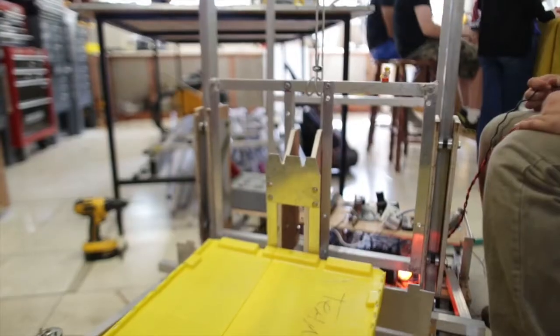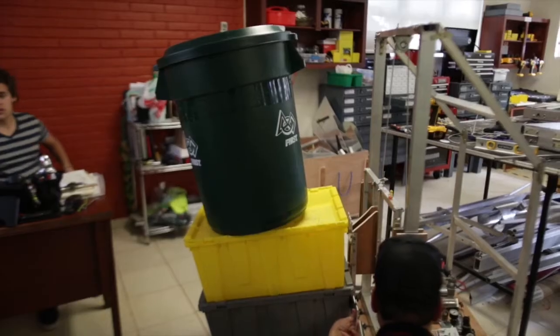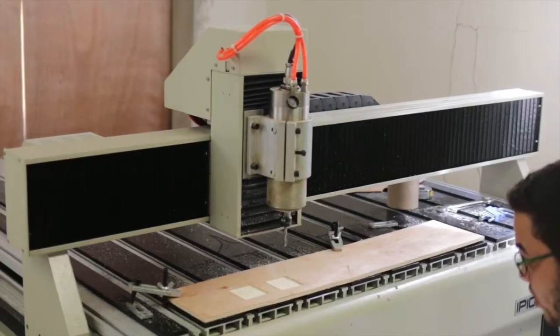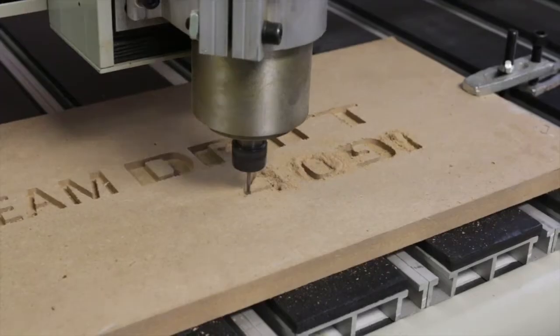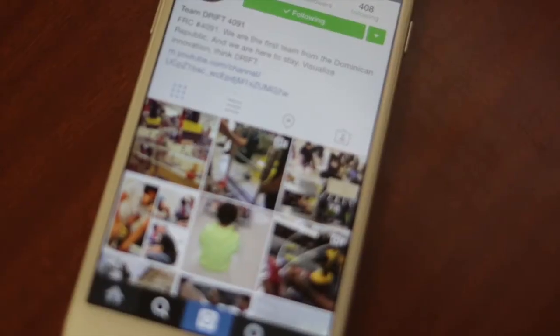This week, we started and completed our lifting mechanism using a custom-made sheet of metal which fits into the totes and bin. Finally, this Saturday, we installed our brand new CNC. For more information on Team Drift, visit our Instagram page and come see us next week.